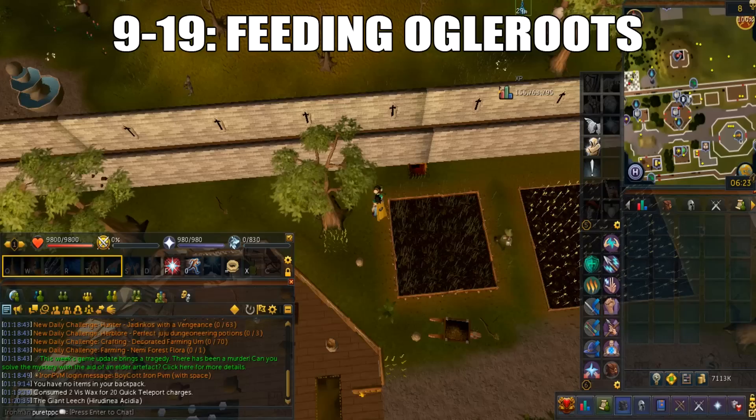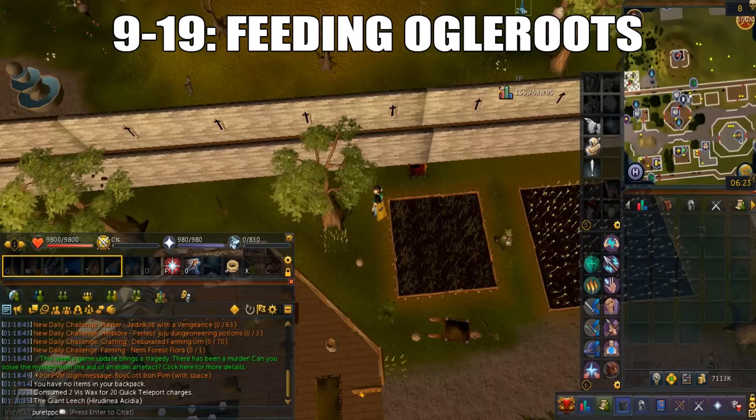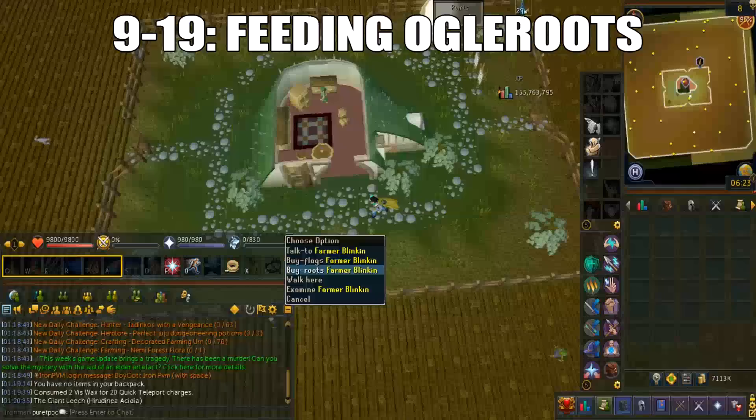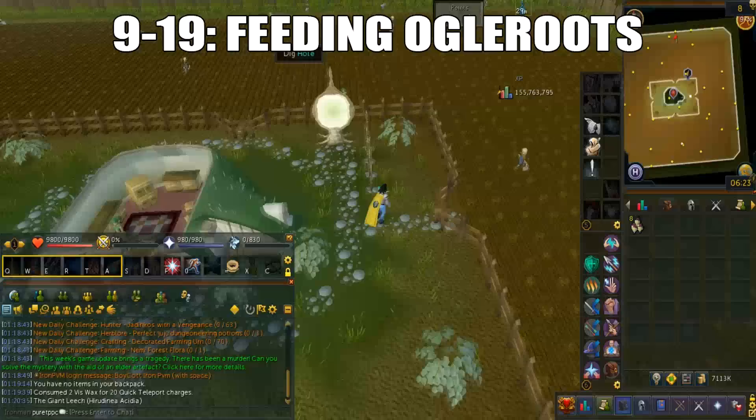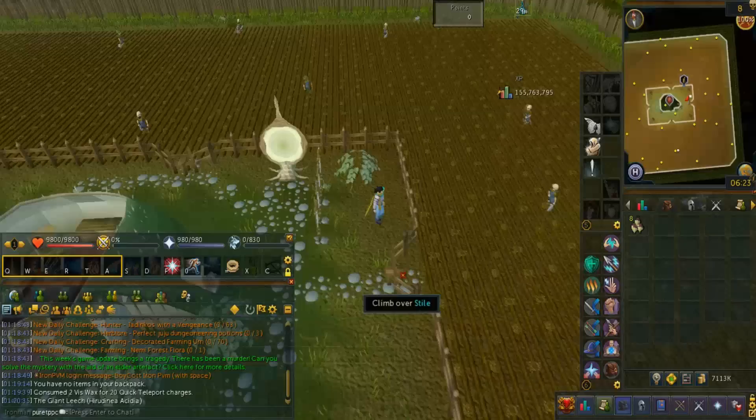From level 9 to 19 you'll feed Ogle Roots to rabbits, located in the Vinesweeper minigame — teleport from any tool leprechaun in RuneScape. You'll run around the field and feed the rabbits. Because there are only 8 rabbits per world you'll have to hop worlds. It should take around 20 minutes and you'll need to buy 116 Ogle Roots.